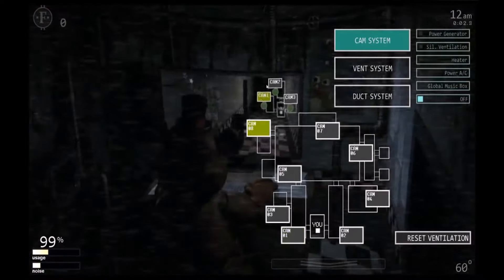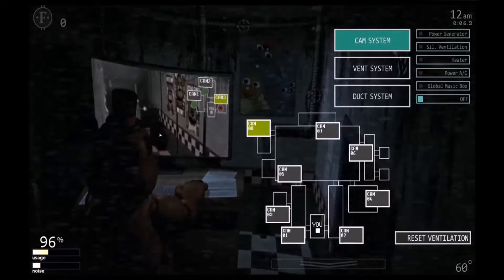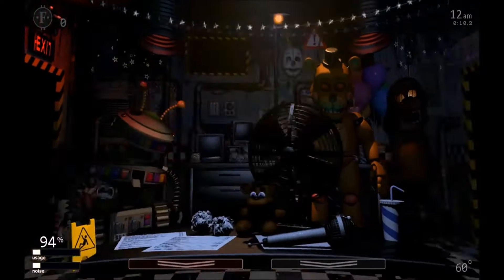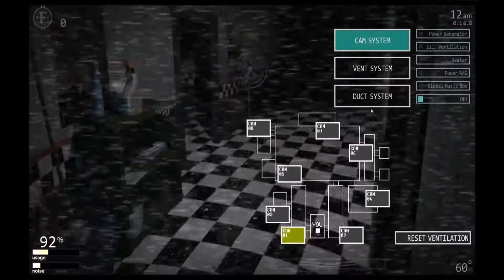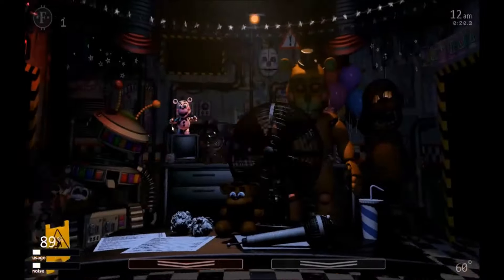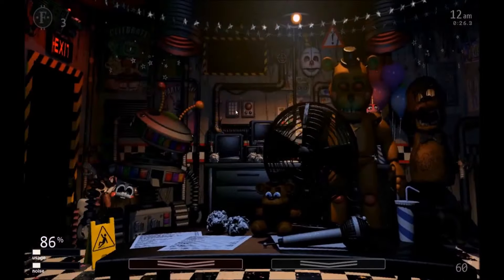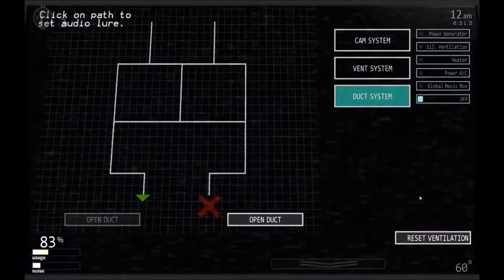First things first, you want to go over here and close the right door where Mr. Hugs is — that machine thing. If you see that bear, you need to shine your flashlight to make him go away. Check on Toy Freddy every once in a while, but don't do it too often because that's just going to waste your time. Check on the duct system sometimes, though it's not really that necessary most of the time.